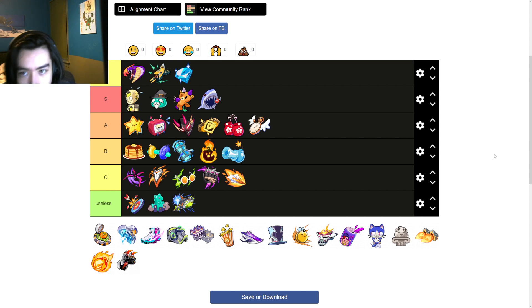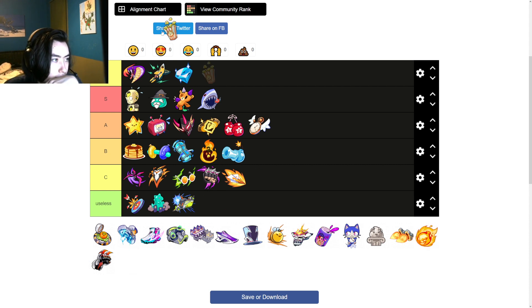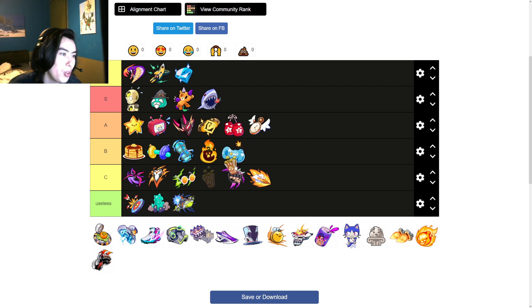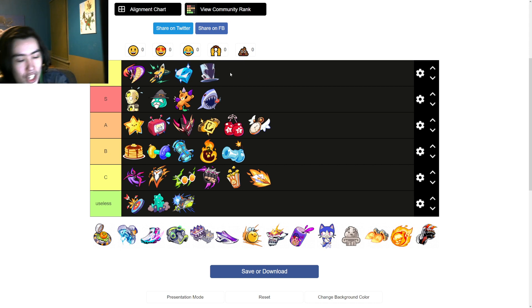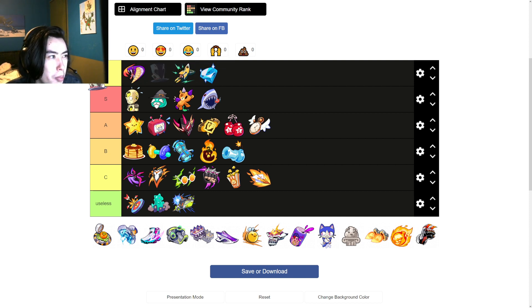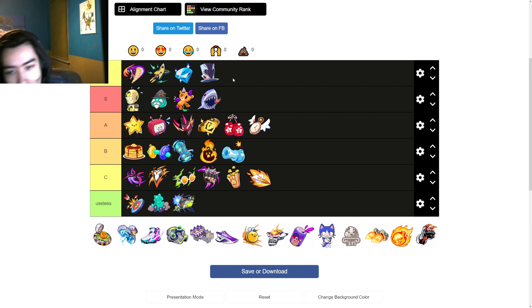Rapid Fire — low B, maybe even C. It's just not good because all your damage is on your primary, so you're not really using it. Direct Square is good on every character, literally op — the speed, the healing, it has so much value. It might even go higher if you're going against a whole brawler lineup. On average it stays where it is — it's healing, it's speed, it has so much value for X.